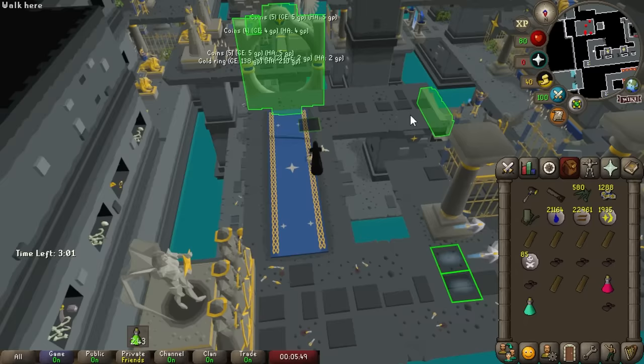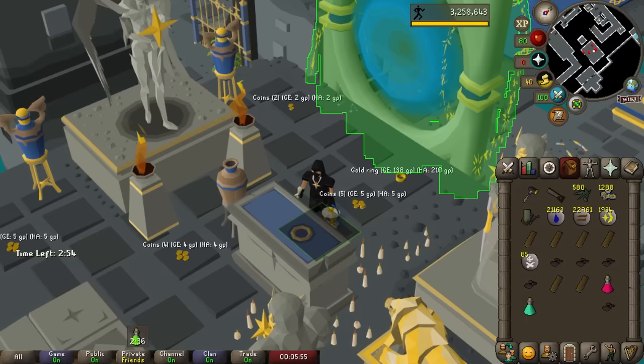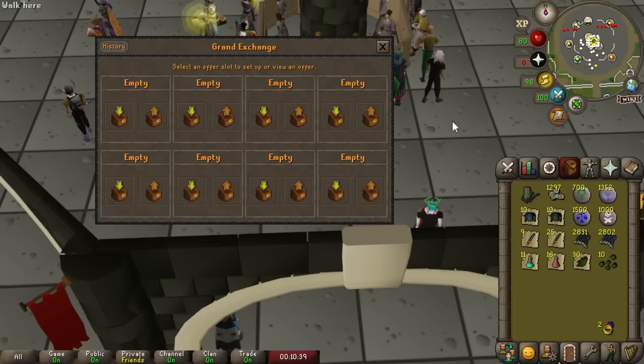Back at Hallowed Sepulchre — level 85 Agility comes in from one of the traps. A massive level. Slowly, slowly, slowly getting closer to that coveted 92 Agility, when it becomes one of the best skilling money makers in the game. There's no point rushing it though — burning out trying to do it all in one go would be a mistake. One level at a time is the way.